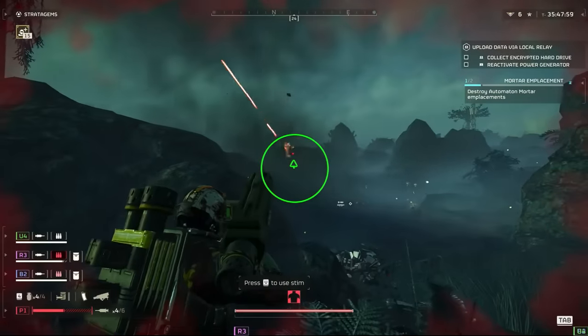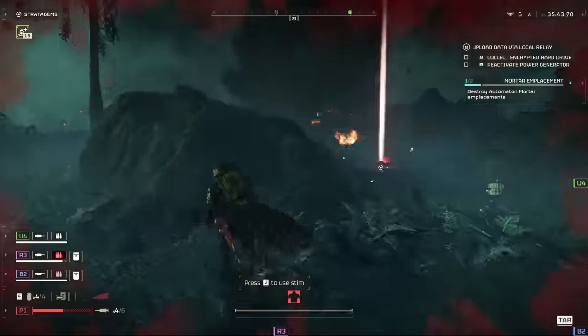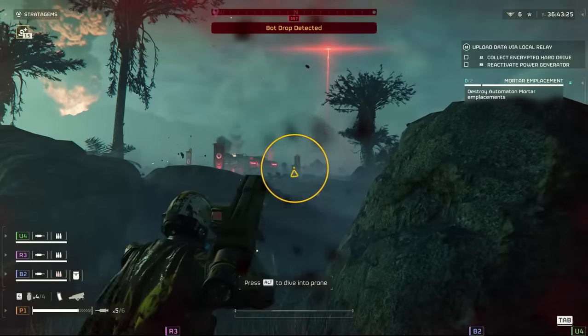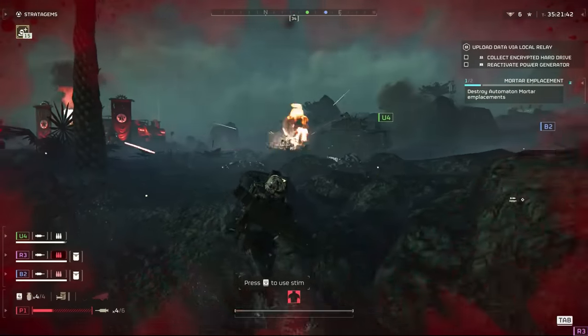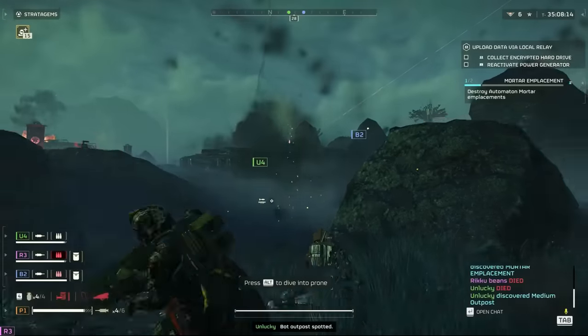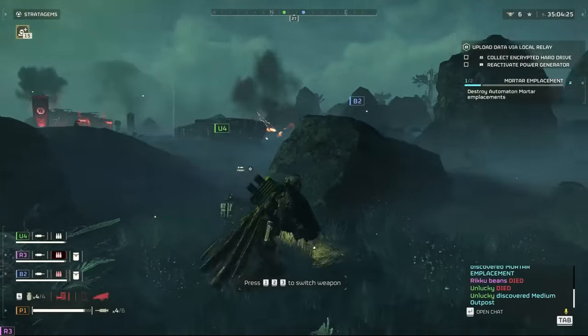First up, we've got the Spear — what an absolutely delightful but ever so slightly infuriating weapon. If you've played games which include a Javelin or anti-tank weapon, you'll feel right at home with this. The Spear is excellent at dealing with large armoured targets, and once you start featuring it in your squad composition, you can understand why some groups swear by it. It's also just extremely fun and cool to use.